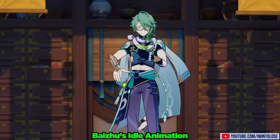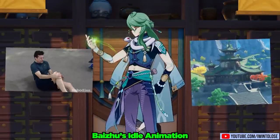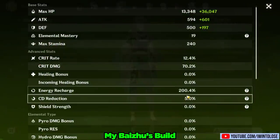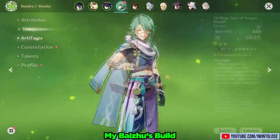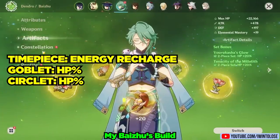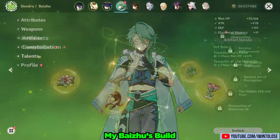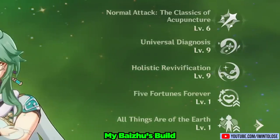Bai Zhu, the owner of the much-esteemed Bubu Pharmacy, is here to perform his checkup on all the player base's Bubus. My Bai Zhu is at level 90, and he is using the 3-star weapon, The Thrilling Tales of Dragon Slayers. For his artifacts, he is using the 2-piece Vourukasha's Glow and 2-piece Tenacity of the Millelith. He has an Energy Recharge timepiece, HP% Goblet, and HP% Circlet. He is at Constellation Zero throughout this entire video, and his talents are at 6, 9, and 9.